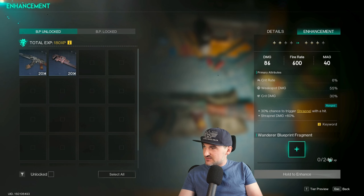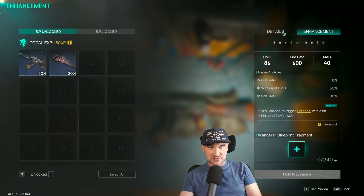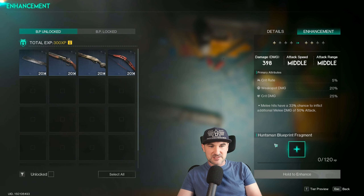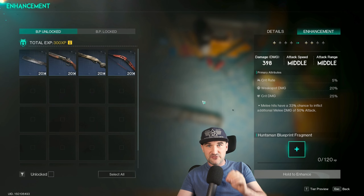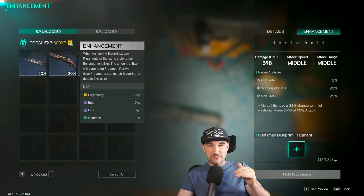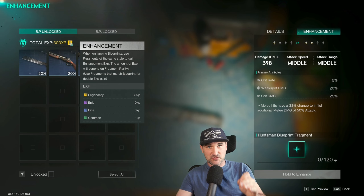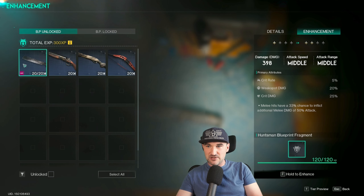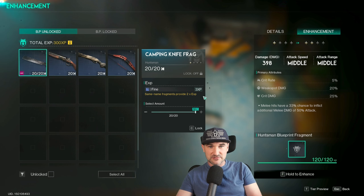The XP you will need is shown there and it will increase whenever you have already upgraded something. So here we are at level two. If I go into something else — I want to upgrade the camping knife — you will see Huntsman blueprint fragments, and I got a lot of them. Same-name blueprint fragments will enhance that weapon with double the XP. The base XP for every single fragment is decided by its rarity: it goes from 1, 3, 10, up to 30 XP for a fragment. We got a fine blueprint here with 20 of those, which means I will get double the XP — not 60, but 120.